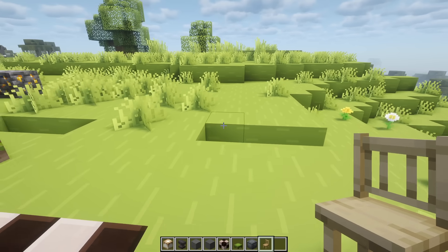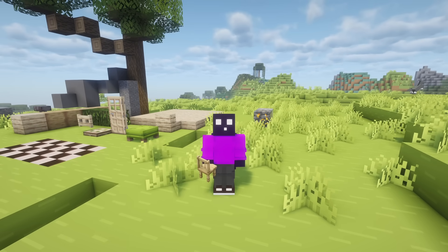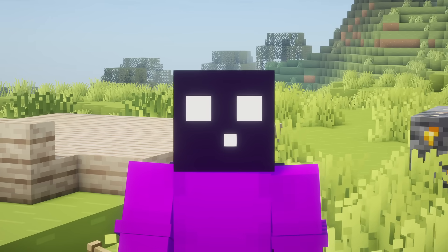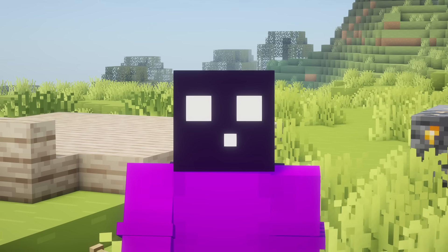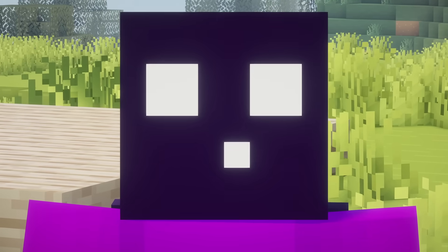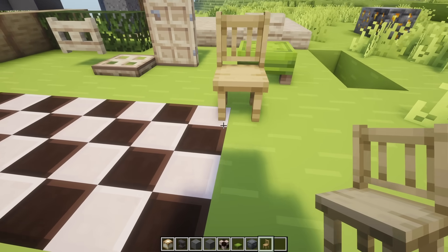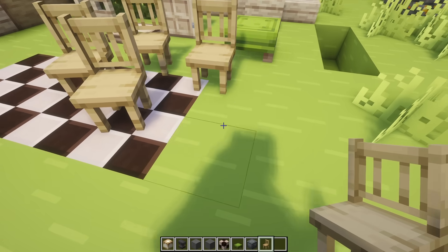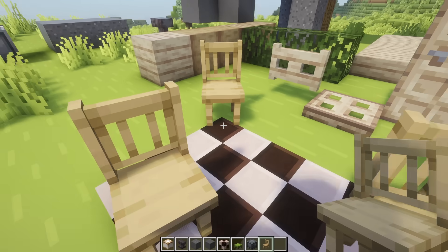And then there is a chair, and the chair is so cool. Because something you might have noticed with other custom content plugins is that even though they can all add furniture, it always feels kind of stiff — like you can only have furniture in certain orientations, or it's always fixed to the center of a block. Well that's not the case with Craft Engine, because this wooden chair I can place wherever I want. It does not have to be fixed to a block whatsoever.